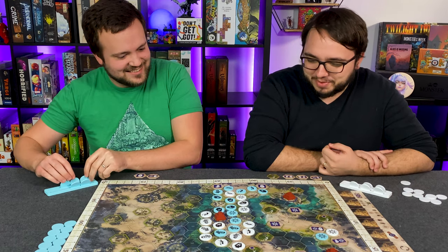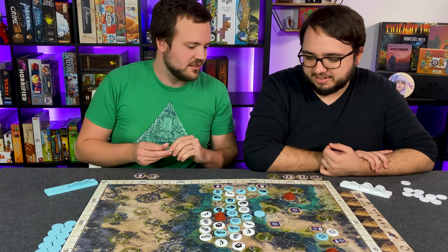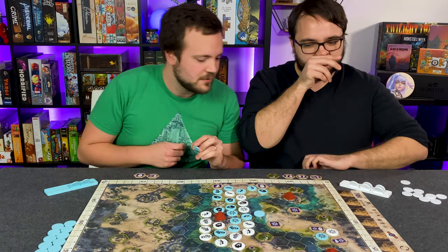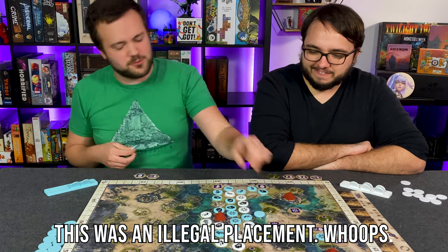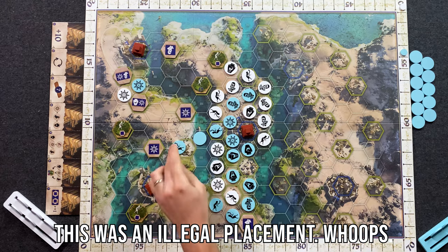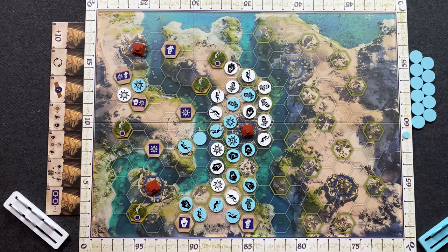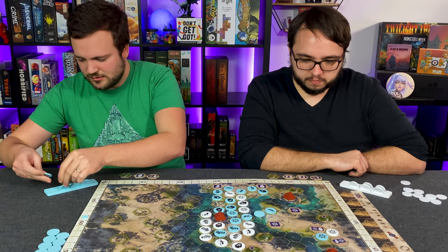Max makes a strategic move placing farmers to score seven points from farmland, drawing three new tokens afterward. Doolin doesn't want Max to score that ziggurat card — it's worth ten points or seven extra tokens. Doolin is thinking through his options, trying to figure out what Max is planning. Max says he knows exactly what Doolin is doing in response.